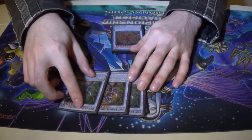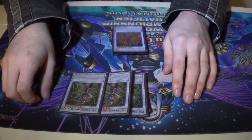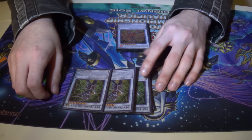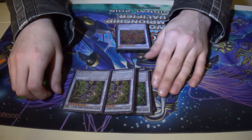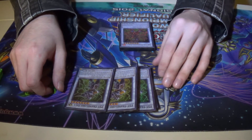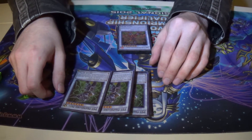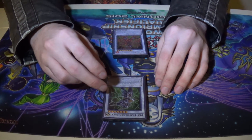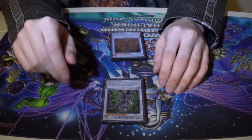Three copies of Psy-Frame Lord Zeta — he is my second favorite synchro monster, you'll see my main favorite in a minute. Psy-Frame Lord Zeta targets one special summoned attack position monster on the field, banishes it and himself until your next standby phase, which means doing it in your opponent's turn, your opponent has to wait an entire turn without their ace monster. Also, if he is sent to the graveyard, you can return him to your extra deck and one Psy-Frame monster from your graveyard back to your hand.